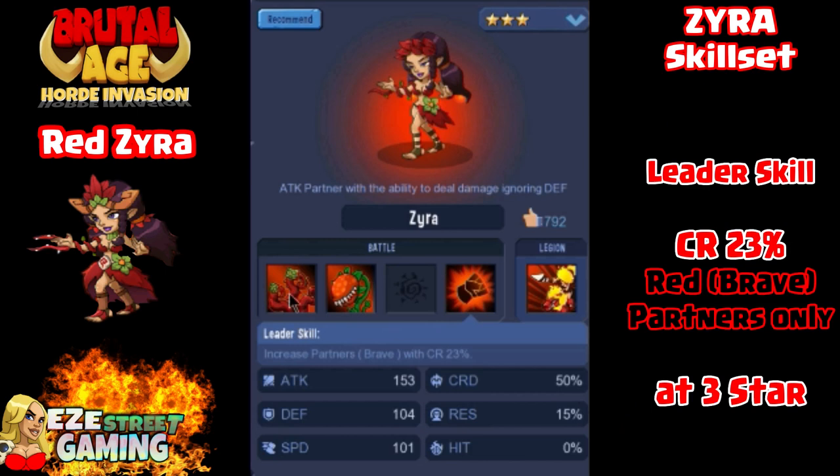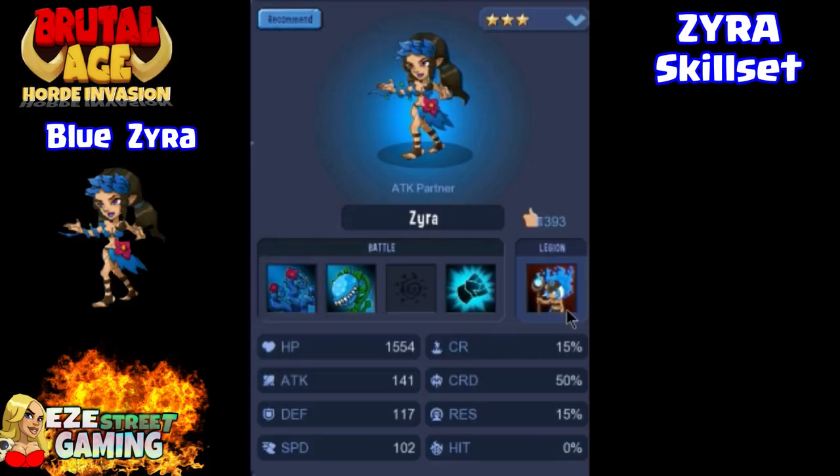She does have a leader skill of critical rate — 23% — and the setback to Zyra's leader skill is it's only good for the light color, so it's only good for red if she's red, which is the brave.